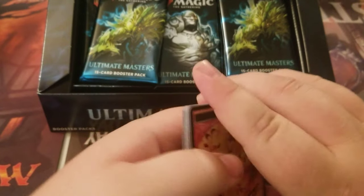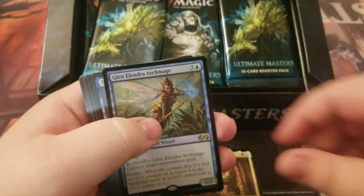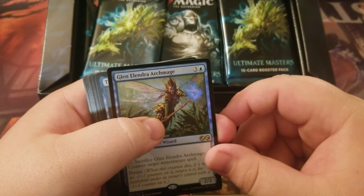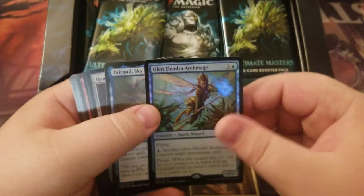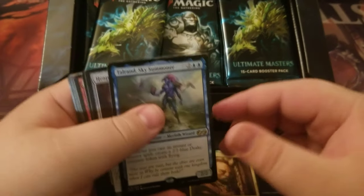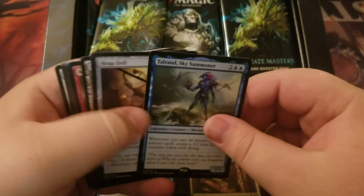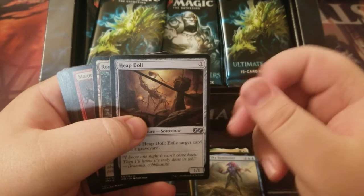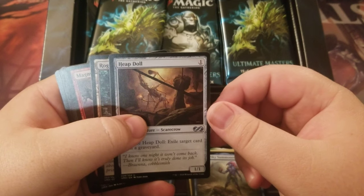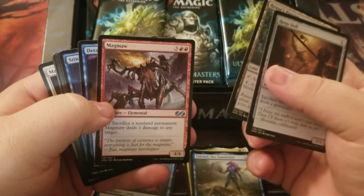I hate Gadotique with a passion. Every time I see it in Commander, it messes me up big time. Elentil token. A foil Glen Alondra Archmage — nice, she's not bad. She's like $15 on foil, she looks pretty. She's six bucks on foil. Our rare is Toleran Sky Summoner, a Merfolk. Our uncommons are Heat Doll, Rogue's Passage, and Magma.